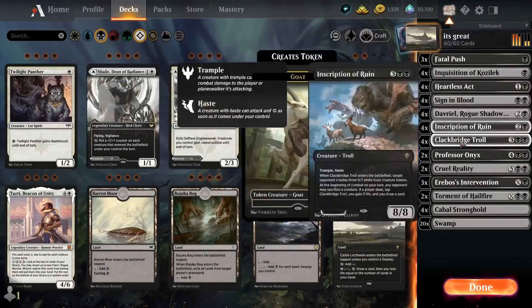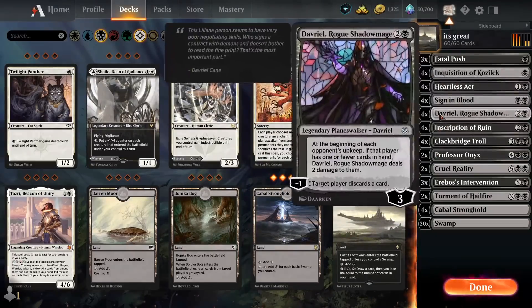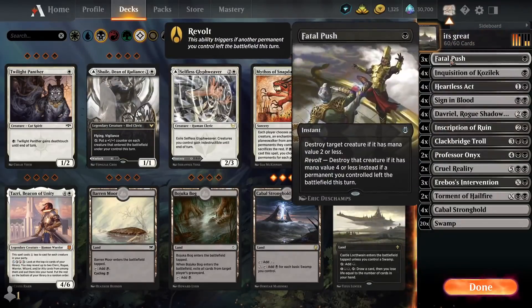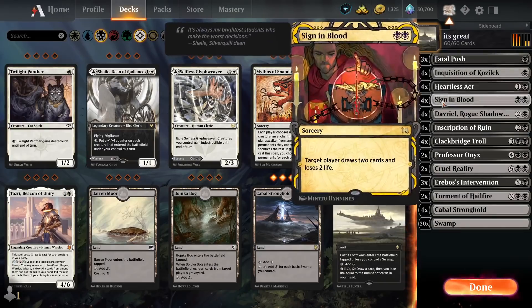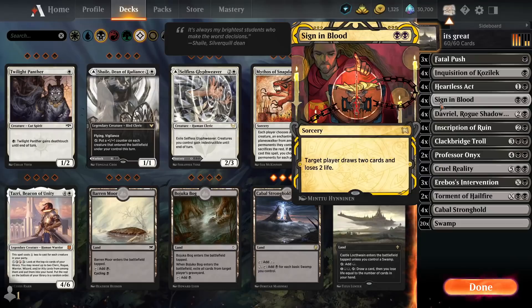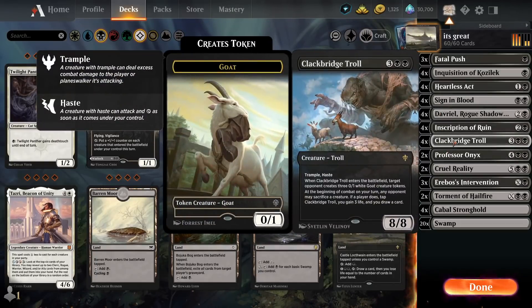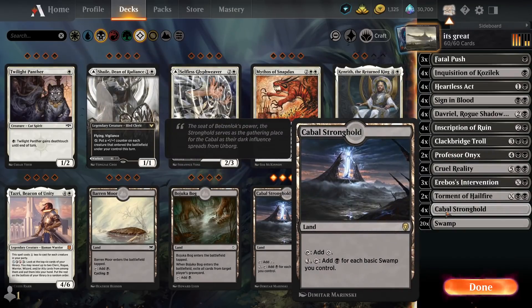Pretty decent cards, pretty powerful early game, a decent amount of hand disruption. And then we have removal like Fatal Push, Heartless Act, Erebos' Invitation, and Sign of Blood a little bit for the draw, and Kalakadi boys for a little bit more draw, and obviously Kabal Strongholds. Making a mono black deck, you probably better input a little bit of that Kabali goodness.